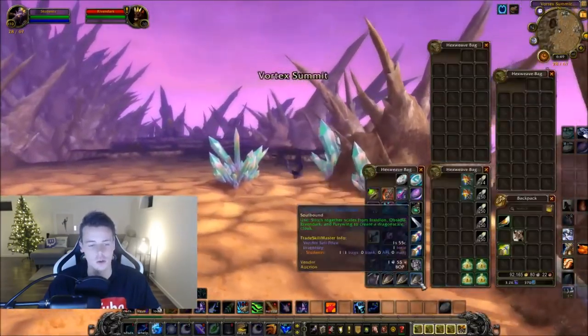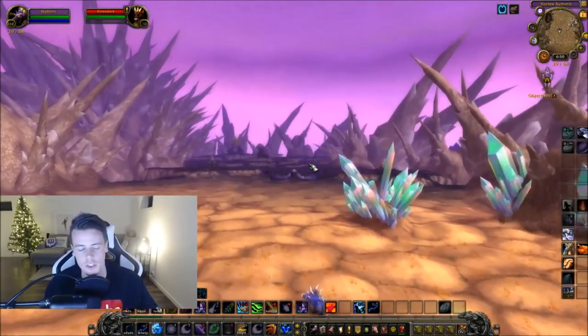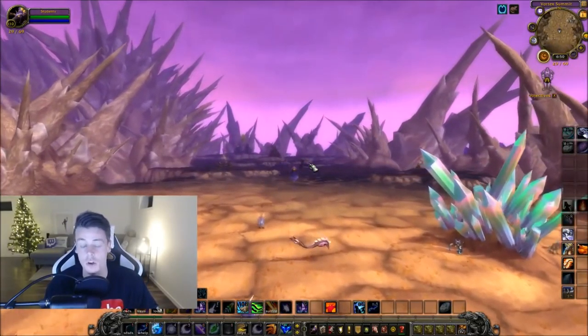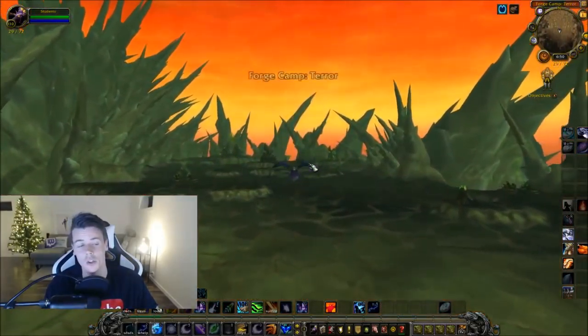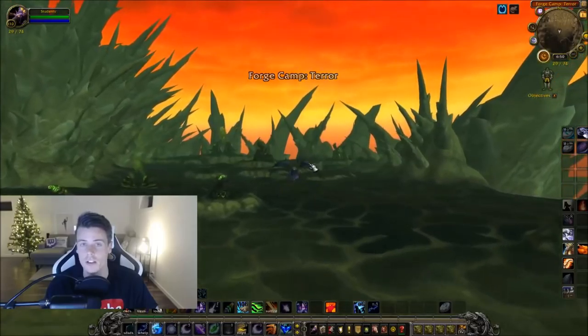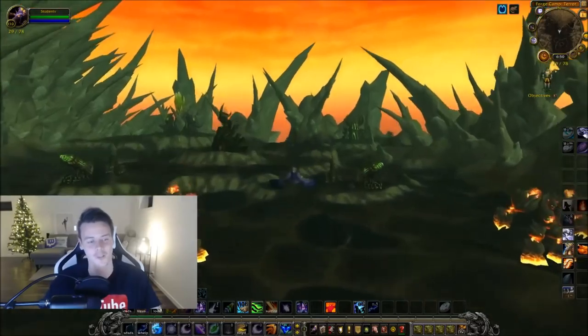All of the dragons drop one scale each. When you have one scale from each dragon you can combine them into a cloak that sells for 17,000 gold, and you only need 140 Apexis shards to make that cloak — which is absolutely nothing. It's absolutely insane the amount of loot that you get from this.